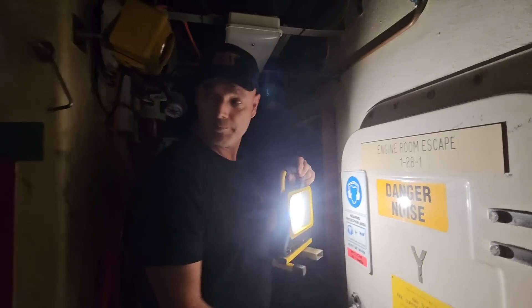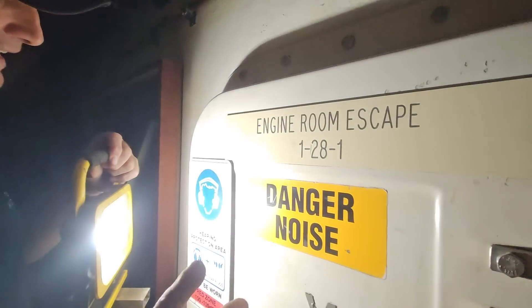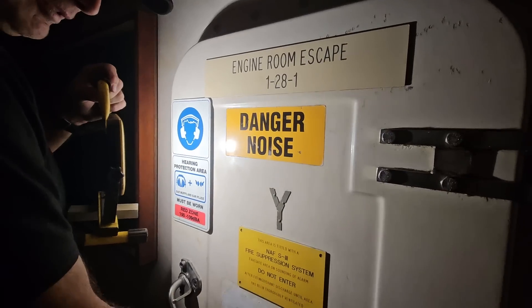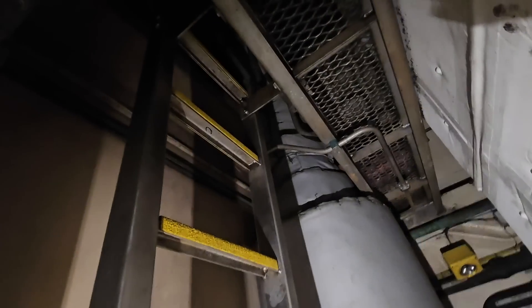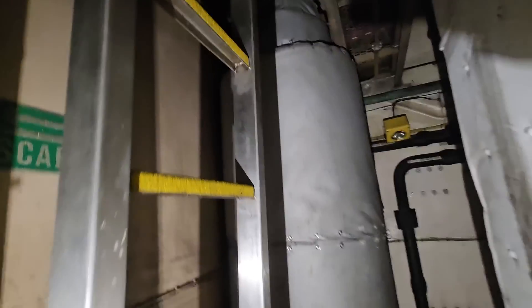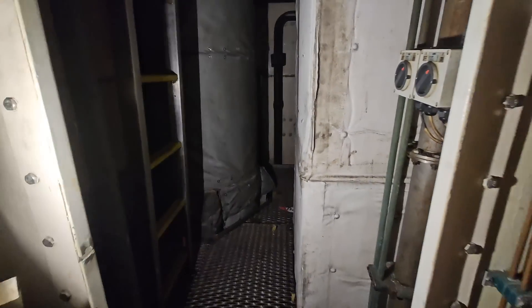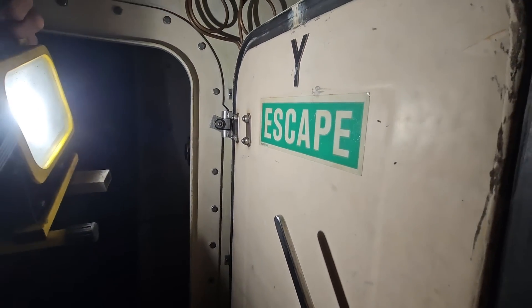Every place has an emergency escape. This is the engine room escape — I'll only open this so you can film in here but we definitely don't go in, because it's not very comfy. This is how they can escape from the engine room. And there you see the exhaust pipe of the main engine that goes all the way up to the funnel at the top. It's not really a place to go and visit, but as you can see it's the escape of the engine room.